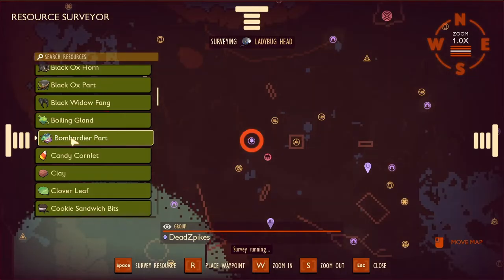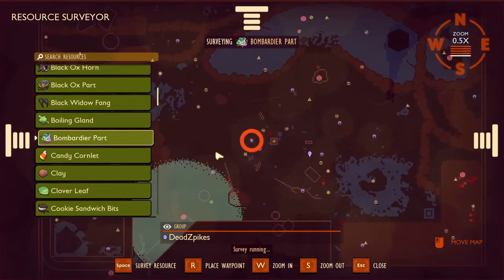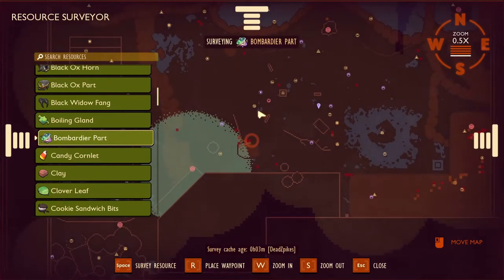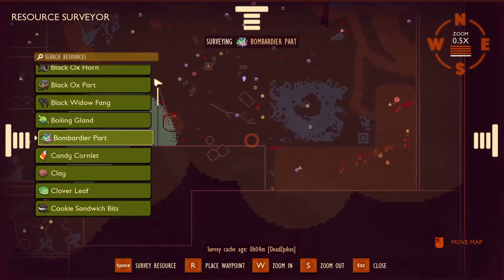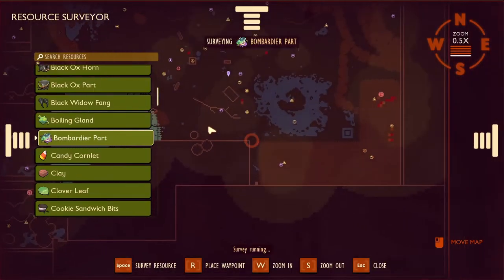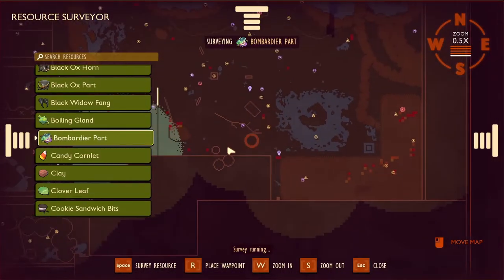Next on our list was bombardier parts. Let's look at where those are. You can see there's a bunch down here, some over there, and all over the map. I personally like to farm them right here, so that's where I'm going to go.